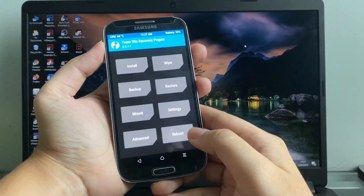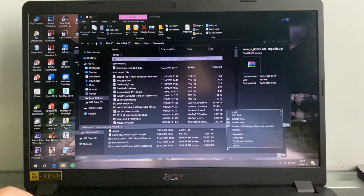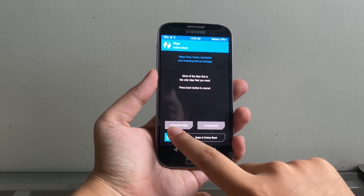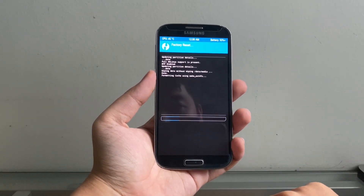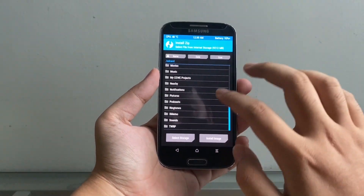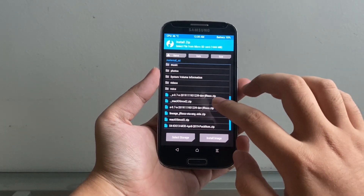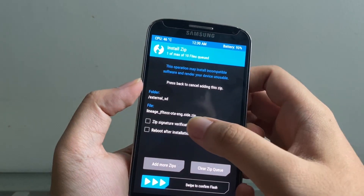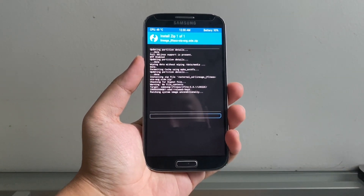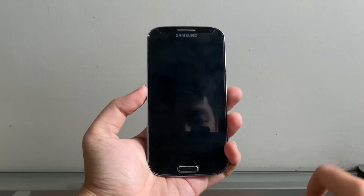We're gonna click on Install Modifications. There's the ROM right there — Lineage JFLTXX. Copy it to the phone. Once the ROM is copied, we're gonna go to Wipe and do a factory reset. Then go Home, Install, and go to your storage — it's on my internal storage, that's why I don't want to wipe it. Here it is — Lineage JFLTXX, Android 10. Let's go ahead and flash it. We're gonna wait for it. The phone is installed — now click on Reboot System, Do Not Install.